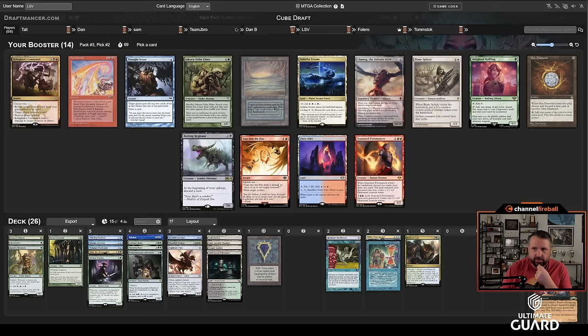Uro, Titan of Nature's Wrath — that gains three. They need to put a land into play. If they Uro again, going to seven, with two blockers... let's say they block two and take five going to two. They also get to make a Food with Oko. I could certainly lose to a 6/6 that gains six — that's pretty big. If I draw a creature that can crew Bankbuster, which I have a decent amount of, I might be okay.